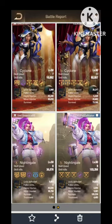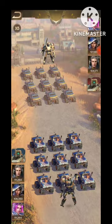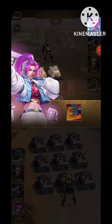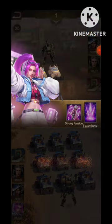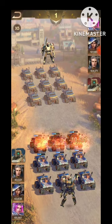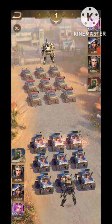Nightingale is the killing machine in that combination. For all other heroes we can focus on group might, and for Nightingale we focus on might, so she gets more — that's why she has 1.2k+ might. Cyclone and Tuner also have 1.2k+ might.